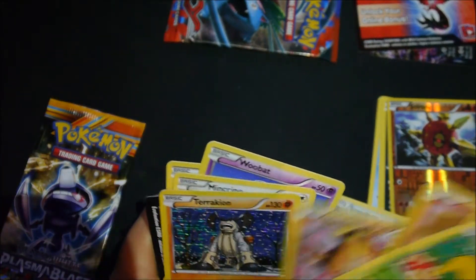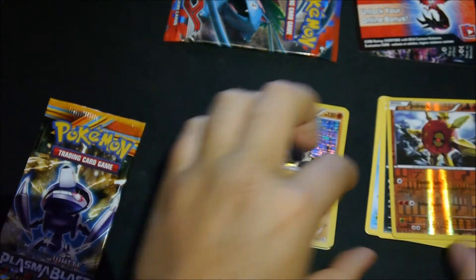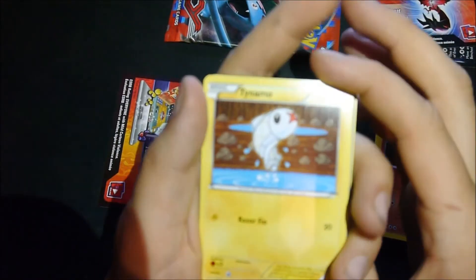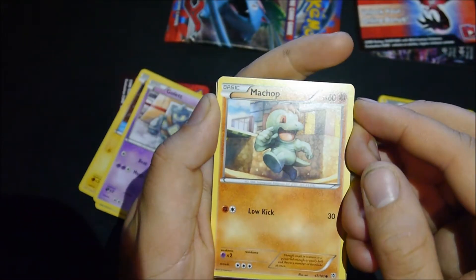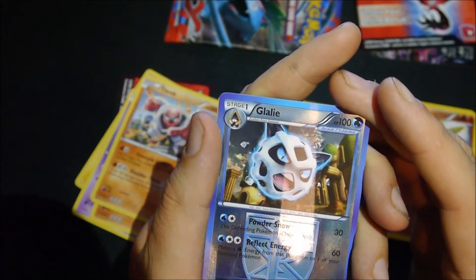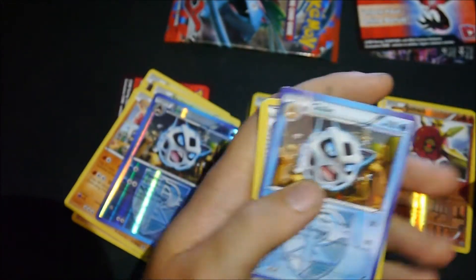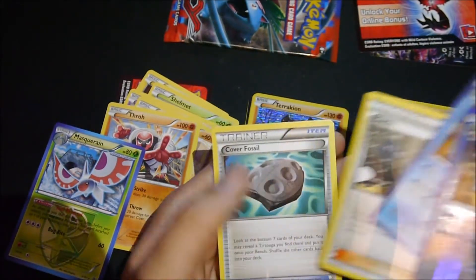I've got two shinies in one pack then. Last pack. Tymon, Sharmit, Gollit, Muchop, Glee - full shiny uncommon - Masquerades, two shinies and one shiny trainer, two trainers, cover fossil and cap.